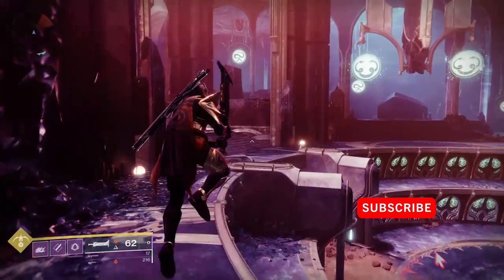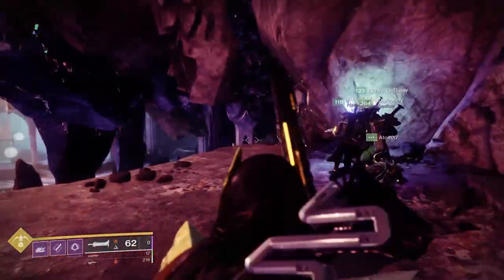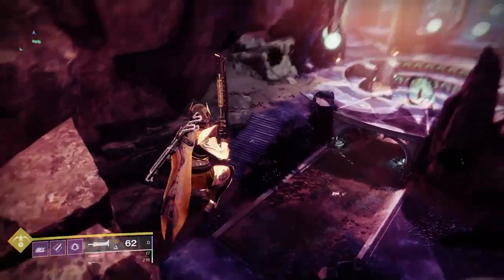As you enter the room, you're going to notice that there are symbols in the center of the room. There are pairs of symbols, and you'll notice that there are some plates in different areas of the room that have single symbols above them. As far as the symbol callouts, each fireteam is going to do it a little bit differently. I'm going to put an infographic that shows an example of what some fireteams do — knowing these symbols is going to be really important. Deciding what your fireteam is going to use matters because these symbols are repeated throughout the raid, similar to how Vow of the Disciple is.